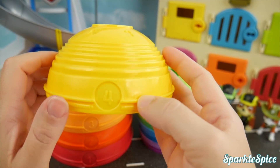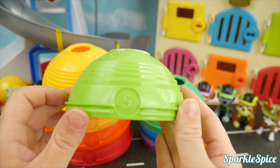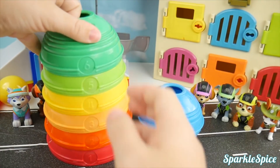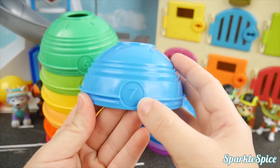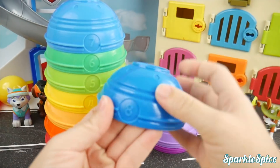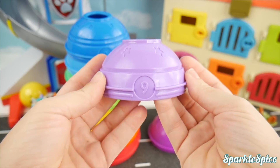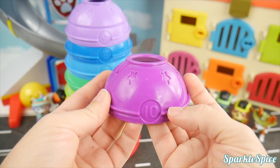Here's bowl four and it's yellow. Bowl five and it's a light green. This dark green bowl is number six. Our stack of bowls is getting high. Here's a light blue and it's number seven. This number eight bowl is a dark blue. Our next bowl is bowl number nine and it's a light purple. And our last one is a dark purple — it's bowl ten.